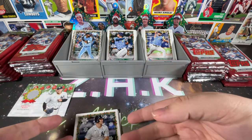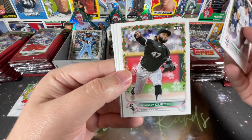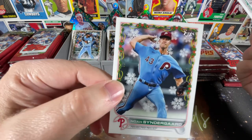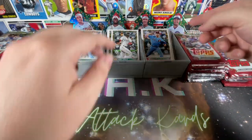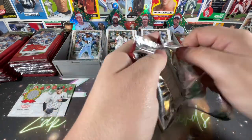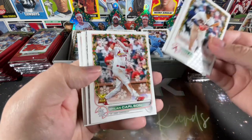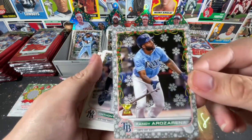Andrew Benintendi, DJ LeMahieu — it's a Yankee pack. Johnny Cueto, O'Neill Cruz — baby, there we go! And Noah Syndergaard in his Phillies uniform, pretty cool. Ozzie Albies, Max Kepler, Carlos Correa, Dylan Carlson, and a metallic snowflake of Randy Arozarena.